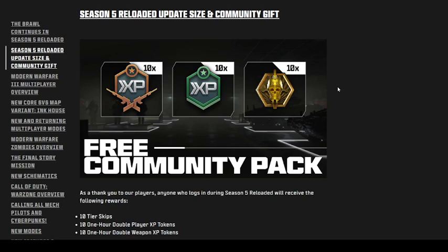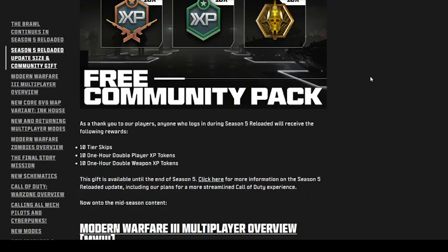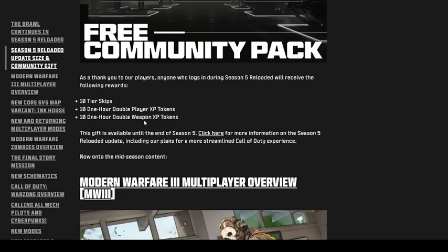We get a Season 5 Reloaded update size and community gift. In the community gift, you get 10 tier skips, 10 one-hour double player XP tokens, and 10 one-hour double weapon XP tokens — so 10 of everything for both player and weapon XP.